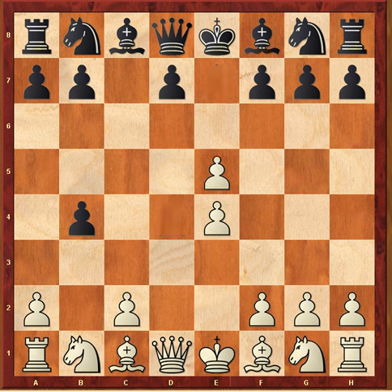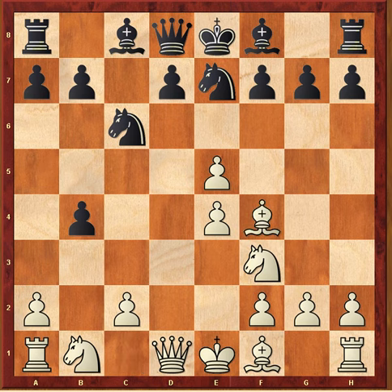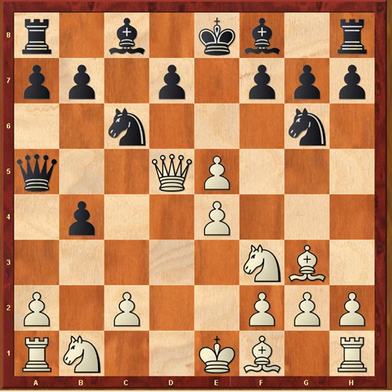E5, d takes e5, knight c6, knight f3, knight g — excuse me — knight e7, bishop f4, knight g6, bishop g3, queen to a5. Then queen d5: white figures he'll hit the black queen and also perhaps straighten out his pawn structure after queen takes d5. However, black has a surprise for him.